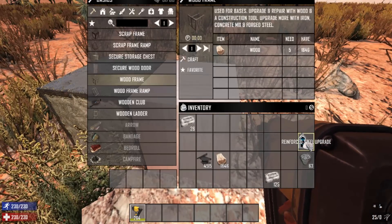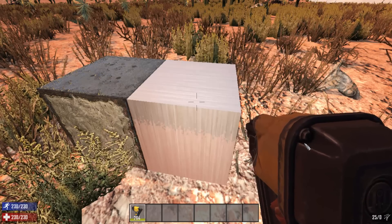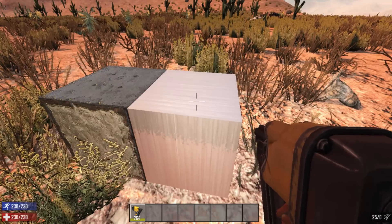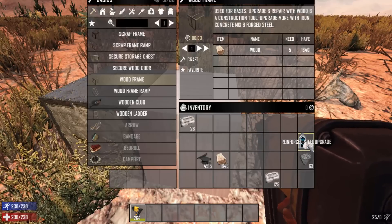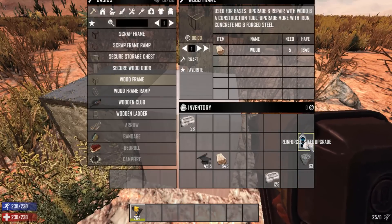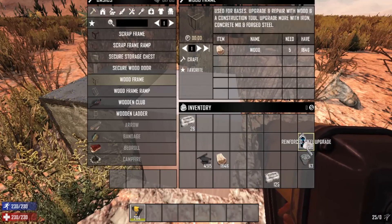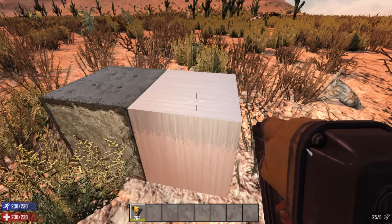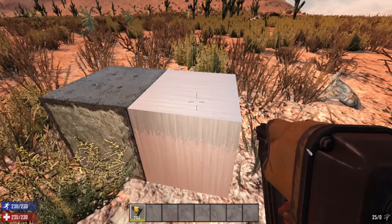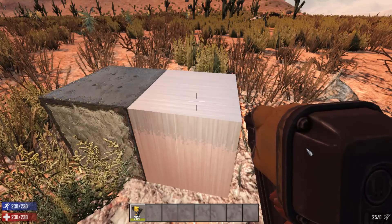I wanted to show this off in a video. The only way you can get this steel upgrade right now is to buy it from a trader. This might change when we get Alpha 16, but you have to buy it from a trader, and currently the going rate for one of these upgrades is 2,700 coins. That is for one — and you need 10 for a block.